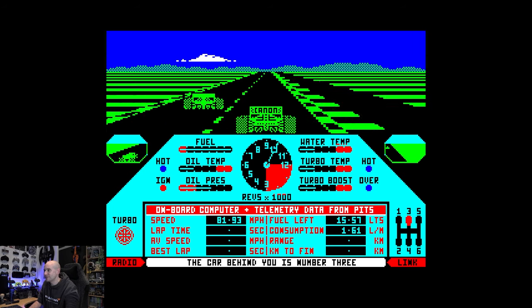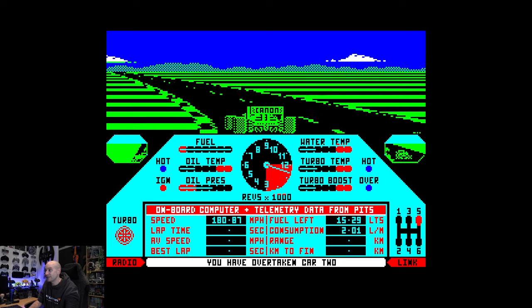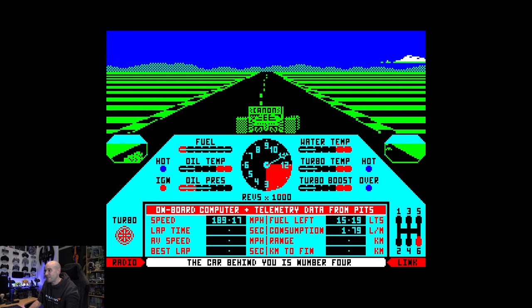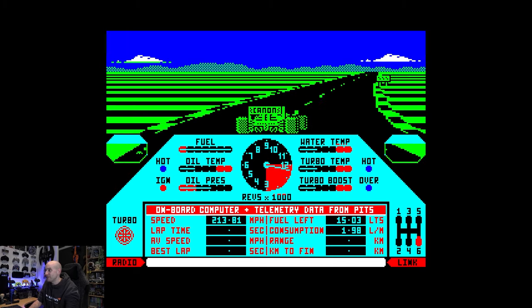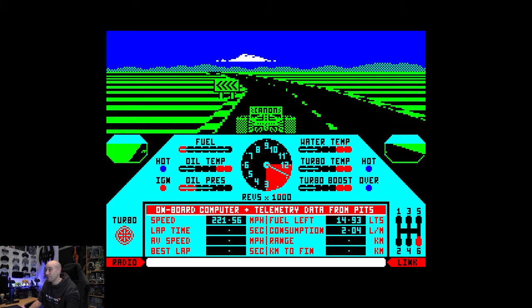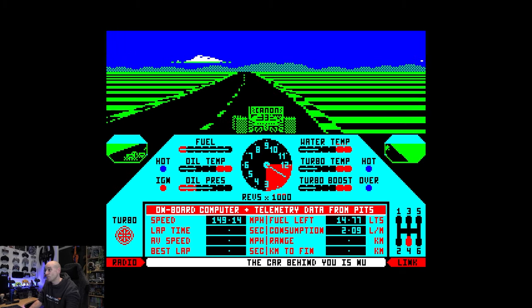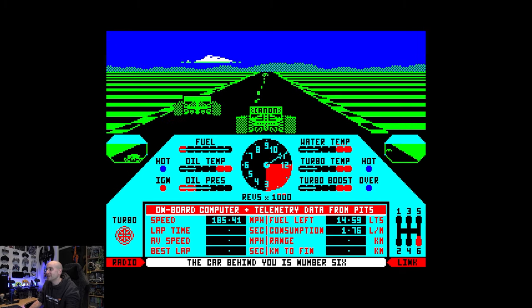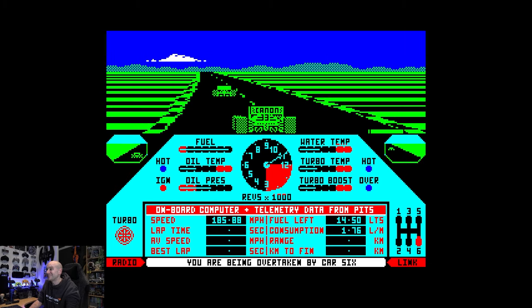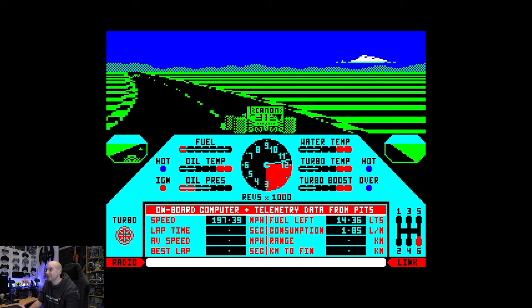Car number two is absolutely leaving me for dust. I'm going to play the long game here — I'm going to make sure I've got enough fuel to get to the end. At the moment the range isn't calculated, because the range is never long enough to get to the end of the race unless you do some kind of fuel management, which means keeping the turbo boost set low. Bad gear change there. Going to Piratella, the car riding on the gearbox. About the second left-hander now.